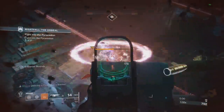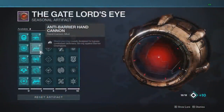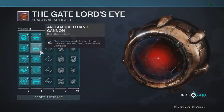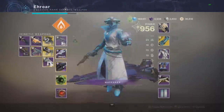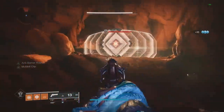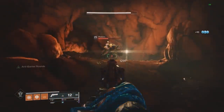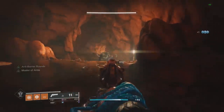Anti-barrier rounds are also very good against barrier champions — once they put up their defenses it prevents them from regenerating and will break that little bubble. Next mod is Anti-Barrier Hand Cannon, the exact same thing but now for hand cannons. I put it on my Spare Rations. A few other things these anti-barrier rounds can do: go straight through Fallen shields, and I've heard you can go straight through Hydra shields too.